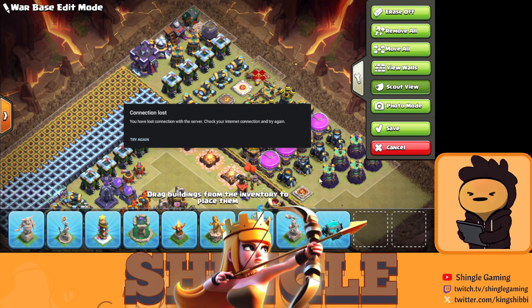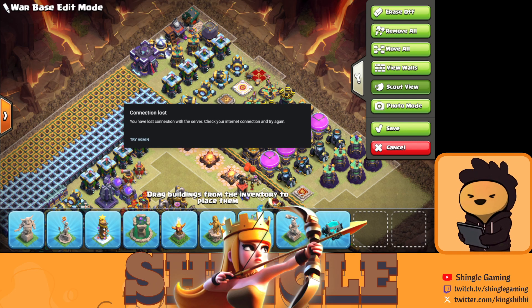We have a maintenance break coming for TH16, so I'll wrap up the priority guide before clicking Try Again. After Storages, I suggest doing Mortars, because Mortars are going to help you clear all the Flame Flingers that come for your defenses. Definitely go for Mortars.